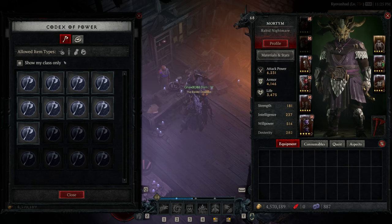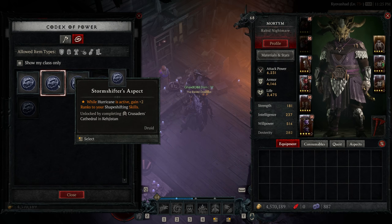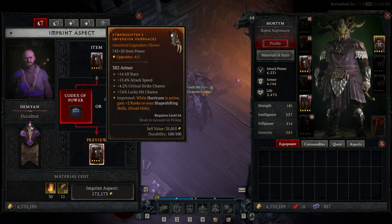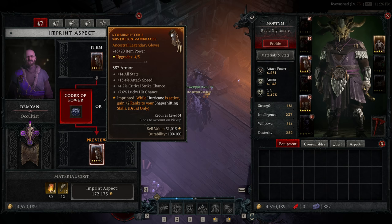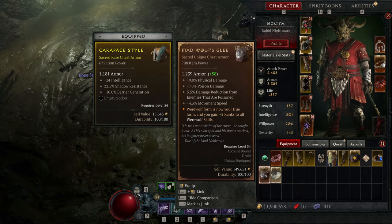You don't even need to find legendary items to do this, because through the Codex of Power we can learn how to make aspects right out of the gate. By completing various world dungeons, we earn aspects for our class or others — and this is account-wide, so once unlocked, we can go to the occultist and get the ability we want straight away. This is a fantastic way to add definitive progression to a system that would otherwise be based on chance.